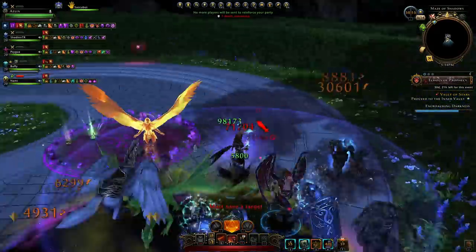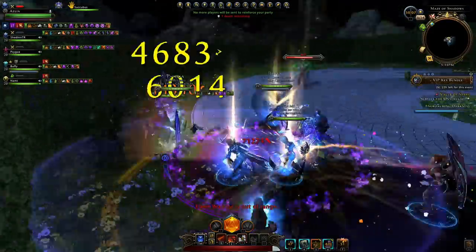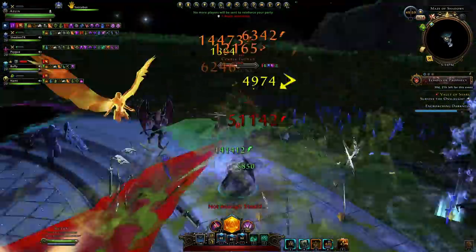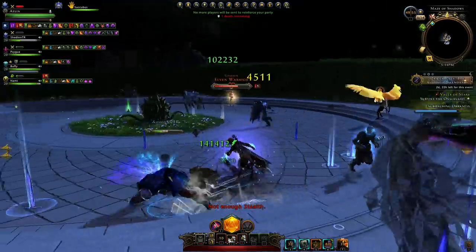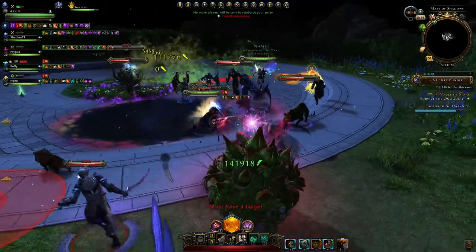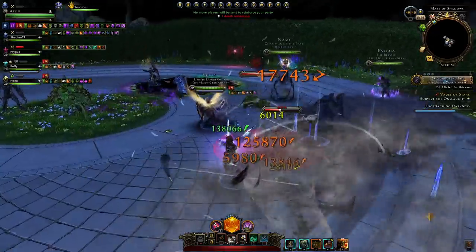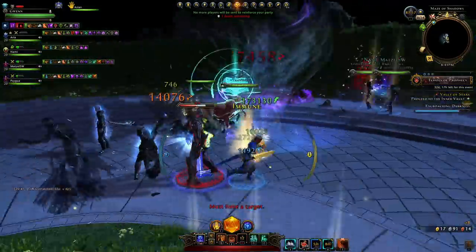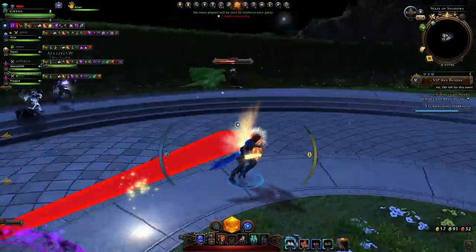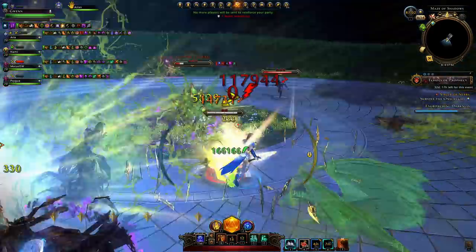Try to stick together as a group at the edge of the arena by the hedge. The tank should float out a bit further to get the attention of the adds first. Be aware that the more your healer heals, the more aggro they generate — even if nobody has hit a mob yet, it will target the healer. That's why you group up together, so you can kill adds quickly once they get close. The tank is out front, the healer watches them, and as soon as corpse flowers spawn, rotate and kill each one.